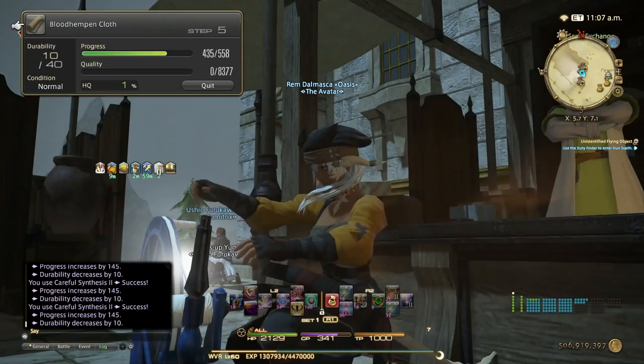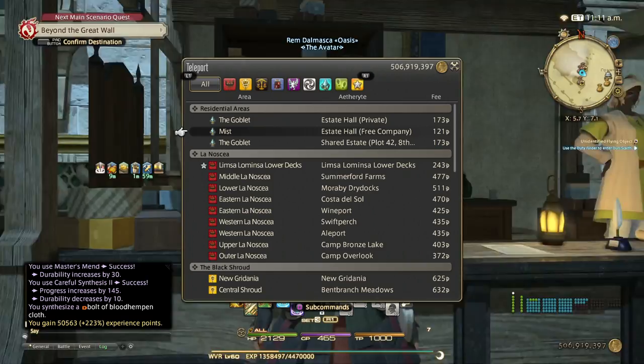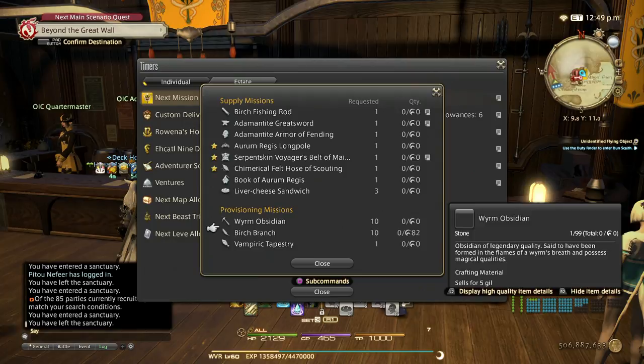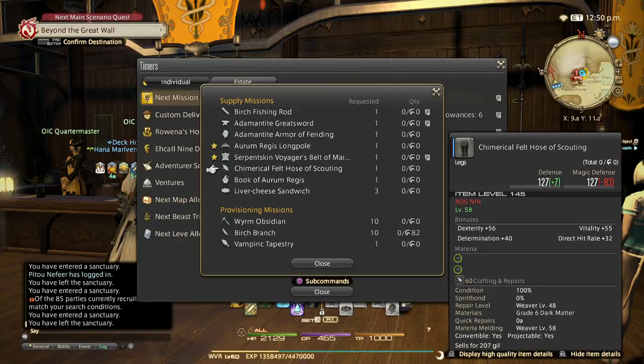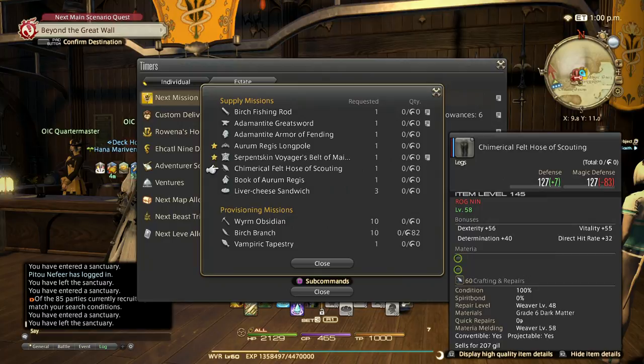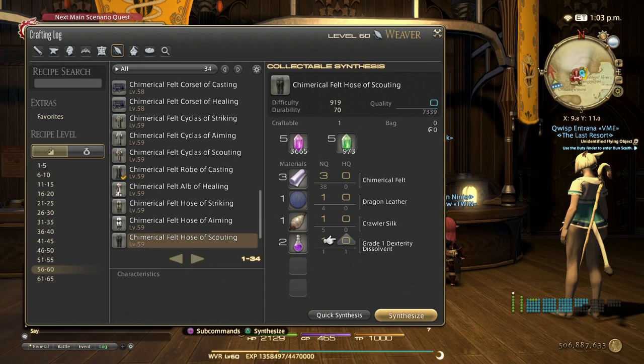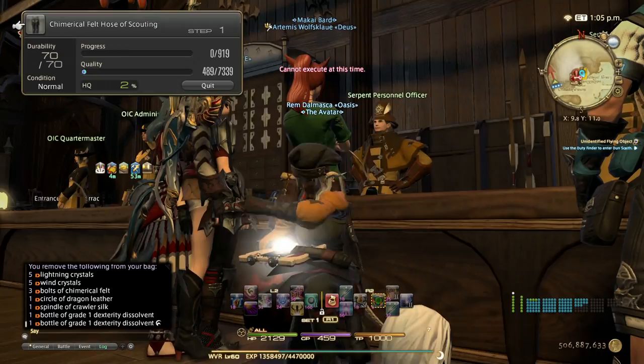Our only goal is to get to 61. I'm also going to show you how powerful the grand company hand-in is — don't forget to do those. Here we are at the grand company; for weaver we need to hand in a chimerical felt hose of scouting. As you can see, three of my hand-ins have a star on them. This star means double rewards and double XP — and if you HQ it, that doubles again to four times the normal XP. So it's really important to consider handing in HQ for the starred ones.